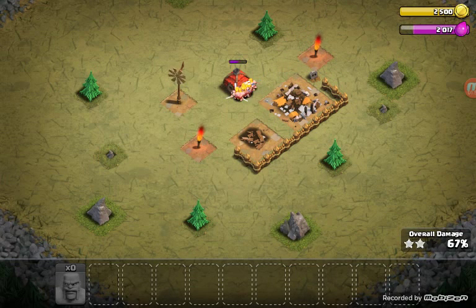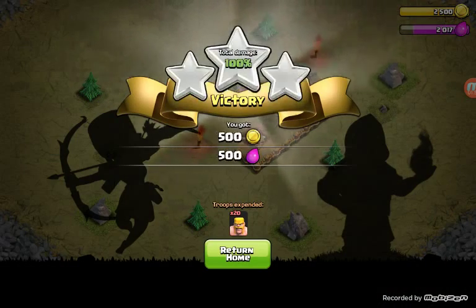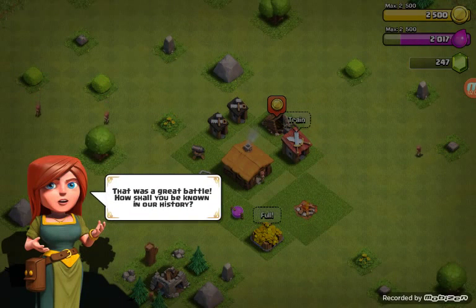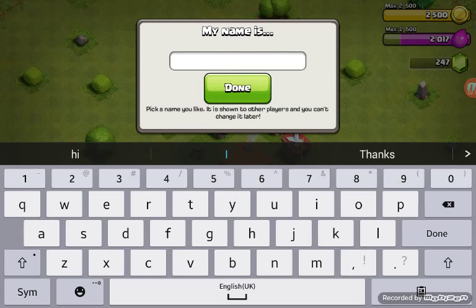By the way, if you get 50% destruction then you get a star, and if you destroy the Town Hall then you get a star. So if you get the Town Hall and 50% it's two stars, and if you get 100% then it's a third star. That was a great battle known in history - the Clash Dude.